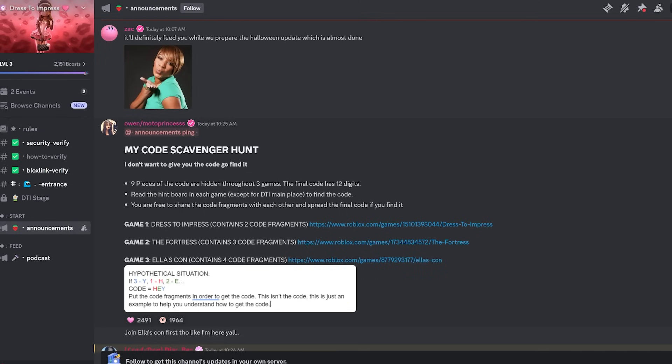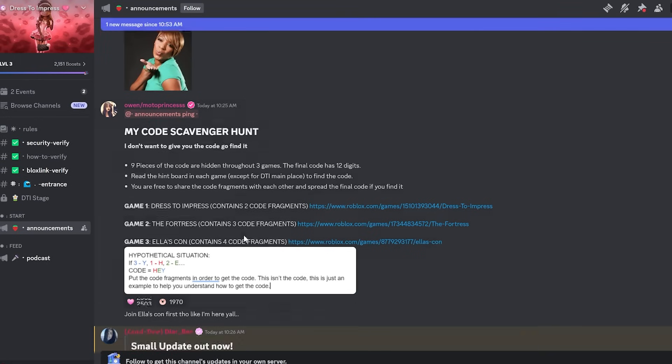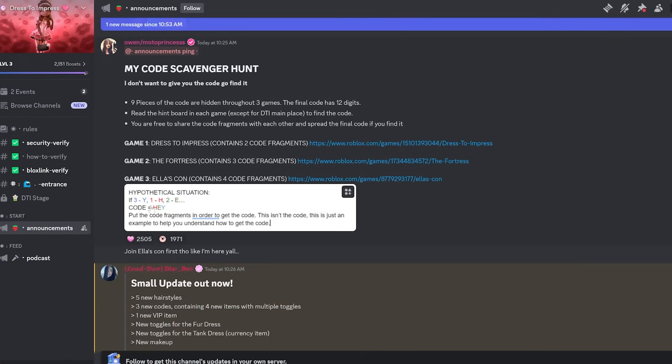It even links the games for you to find the codes. The final code has 12 digits — read the hint board in each game except for the Dress to Impress main place to find the code. You are free to share the code fragments with each other and spread the final code if you find it. Game one is Dress to Impress, which contains two code fragments; the Fortress contains three; and Ella's Con contains four fragments.